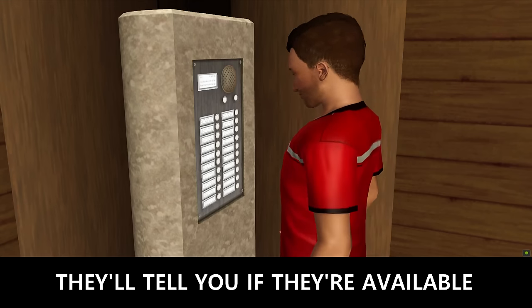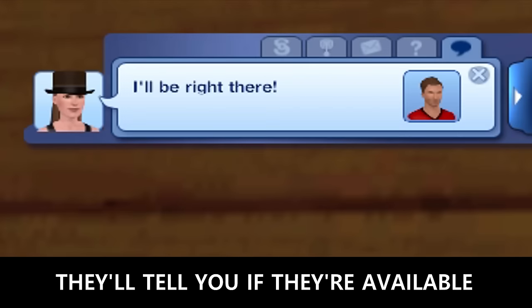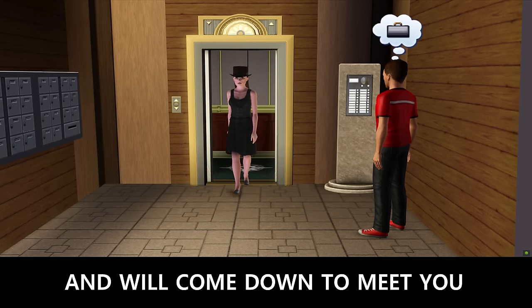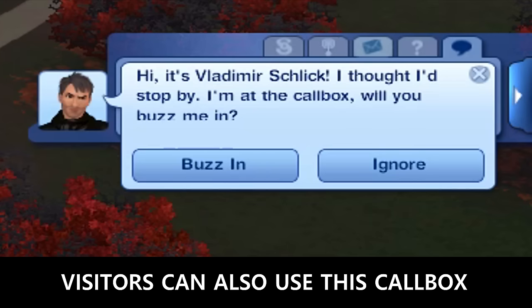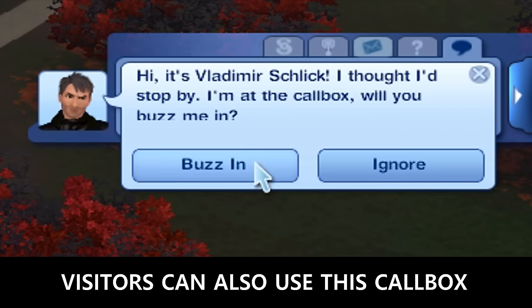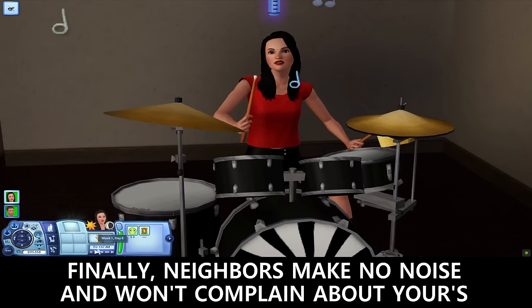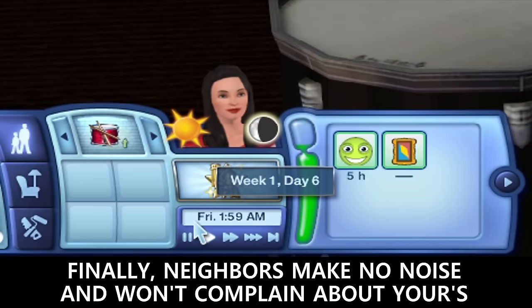You can use the lobby's call box to call residents — they'll tell you if they're available and welcome down to meet you. Visitors can also use this call box. And finally, neighbors make no noise and won't complain about yours.